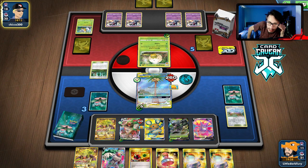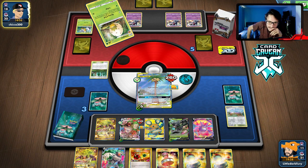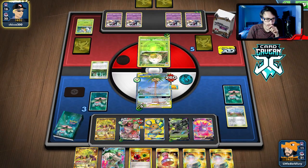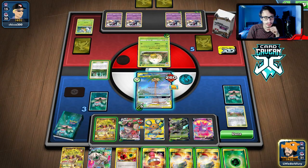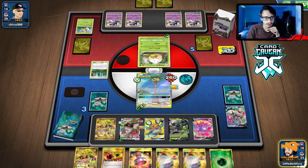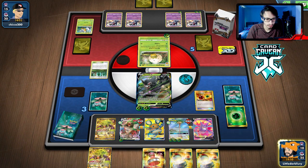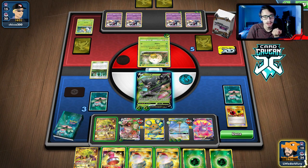I think maybe we go Zarude, knock out the Gliscor — he might just Eldegoss this turn. I think he's going to go Eldegoss. We retreat into Zarude and then Energy Retrieval to build up the Rillaboom VMAX. We need to heal the Egg Row too. We can Calming Hurricane him, and if he knocks me out we stamp him down to three. We'll check with Viridian Forest — we have two energies left in deck.